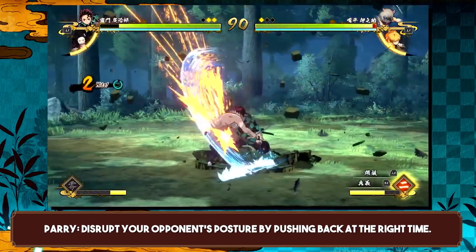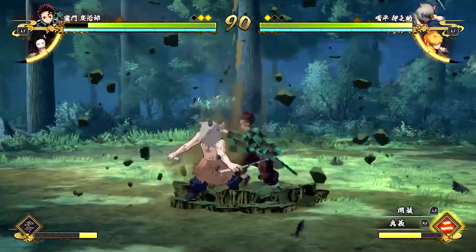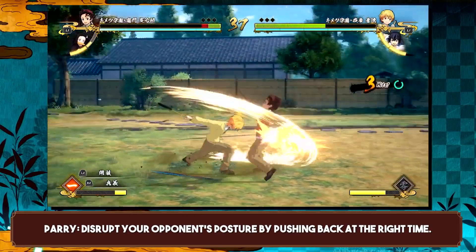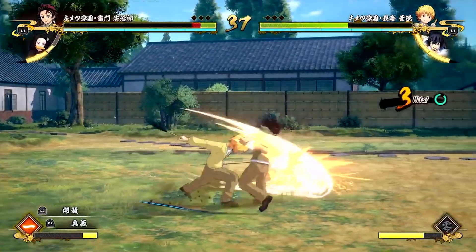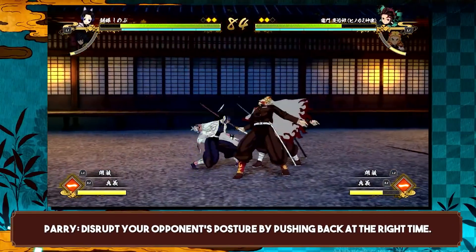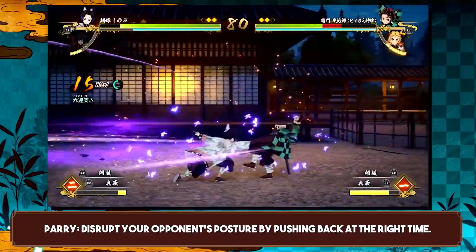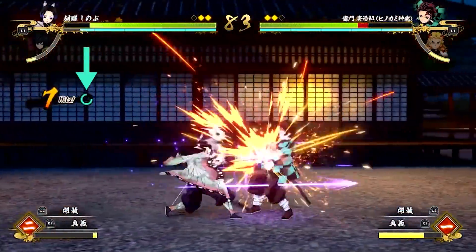There's also a parry mechanic. If you time your parry correctly, you will pretty much stun your opponent and get a free punish. The parry also doesn't cost any meter and it doesn't deplete anything from the opponent, so it doesn't stop their assist gauge charging or anything like that. They can still skip your combos if they have two bars, but if they don't, it seems like a surefire way to just get a big punish on your opponent. The combo circle is actually blue, which means you can go for a very long combo here.